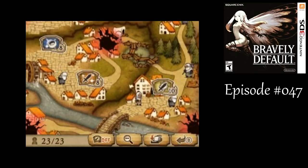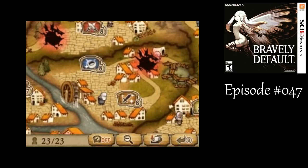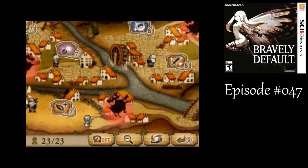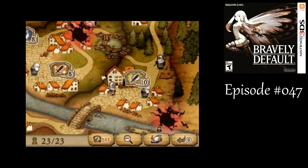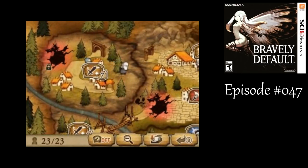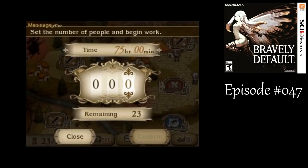I've gotten all the equipment shops up to level 8. The part shops I got up to level 7, same thing with the other item shops. And I've got all the special moves unlocked too, so that's pretty nice. Now let's redistribute our villagers.